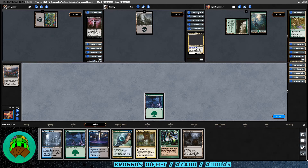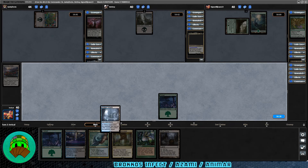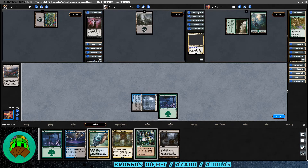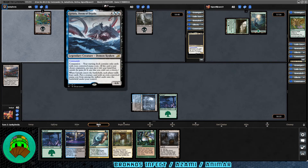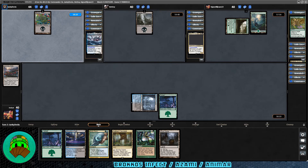Our turn — we get Ghost Quarter. All the lands are going to be ours. Let's play the Watery Grave tapped; nothing else to do this turn, so pass it off. Over to Garuda — I actually use Garuda to great effect in my Yortiler deck; it's ridiculous. Any clone with Garuda is stupid. Dimir Signet coming down for the Garuda player.